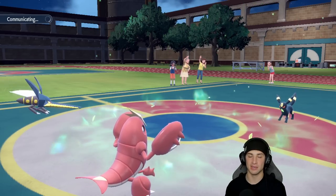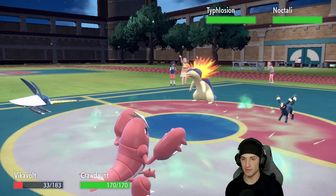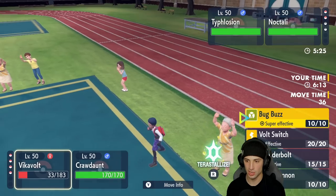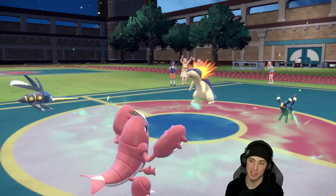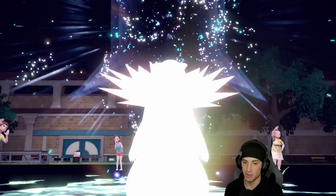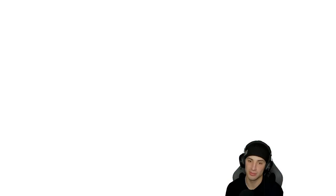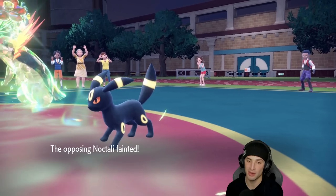Their final Pokemon comes out — might only have one more turn left in Trick Room. Oh no — they re-set Trick Room! One turn left and I'm just gonna go Bug Buzz and Liquidation — makes the most sense just to attack. I think they have to Terastallize one of them. They Tera Typhlosion — it goes straight Grass type.